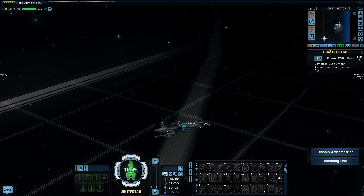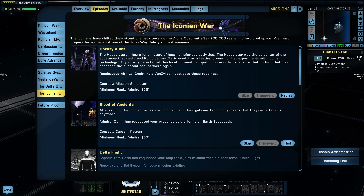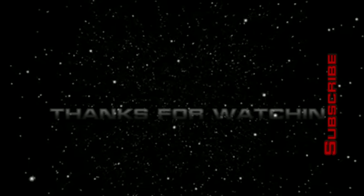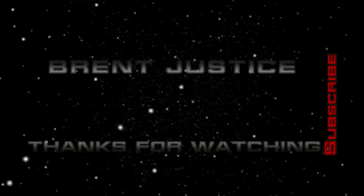That kind of starts the Iconian War. We can see where things are headed — an entire Herald fleet at our doorstep in a huge Dyson Sphere, ready for battle. The next mission is called Blood of Ancients. Thank you all for watching, and stay tuned for the next one. We'll see you next time.